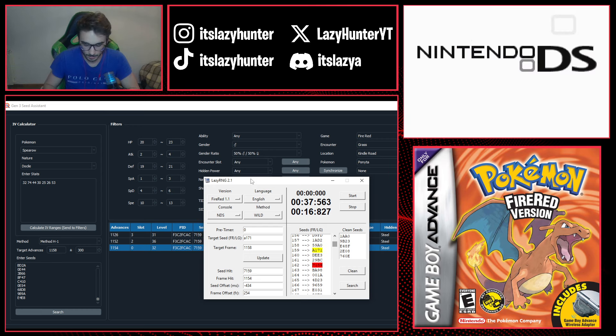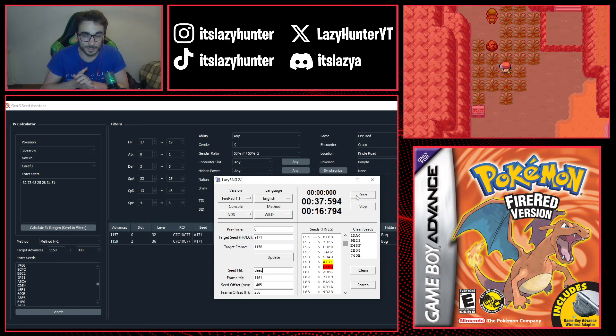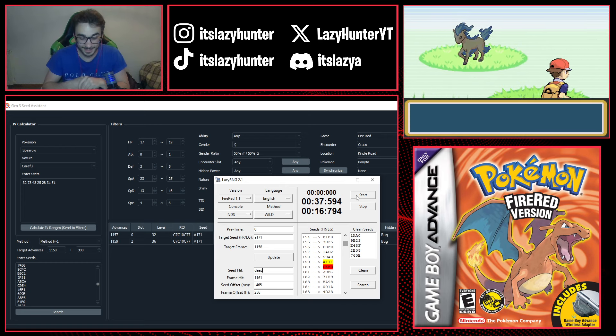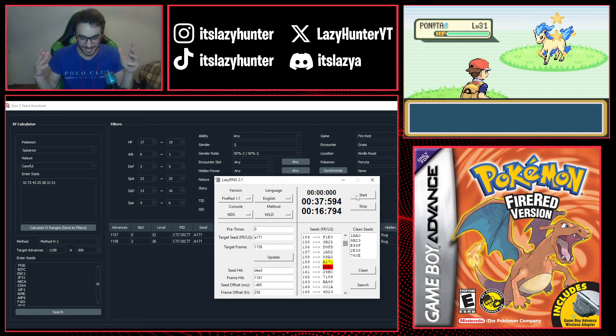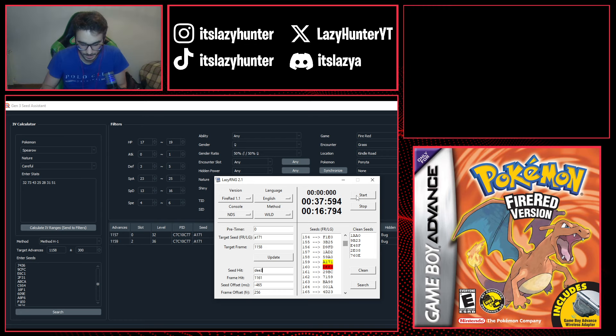I enter the frame hit of 1154 and seed 7159 into LazyRNG and hit Update to refine the timer slightly. Then let's go for the next attempt to finally get this shiny Ponyta — and there it is! Shiny Ponyta, let's go! Now that we have it, I'll catch it right away with a Master Ball and verify its stats.